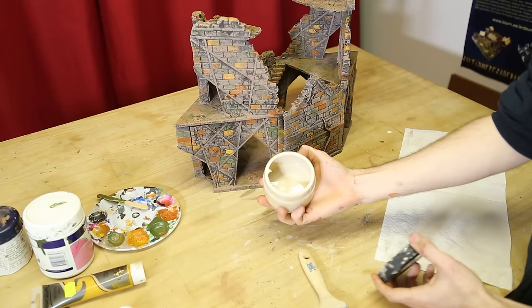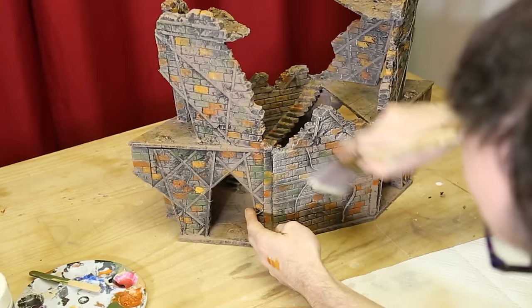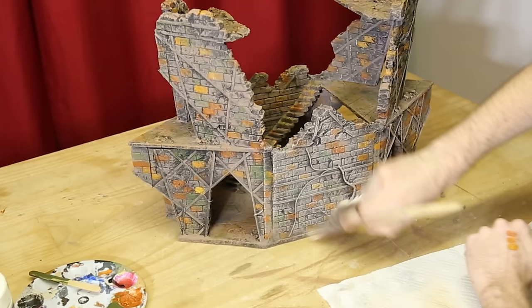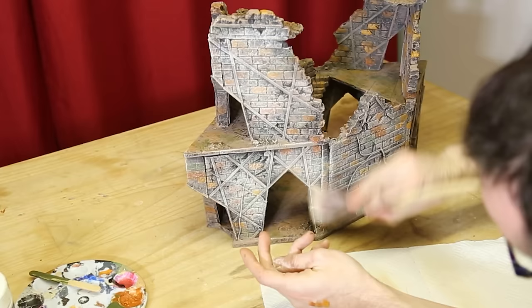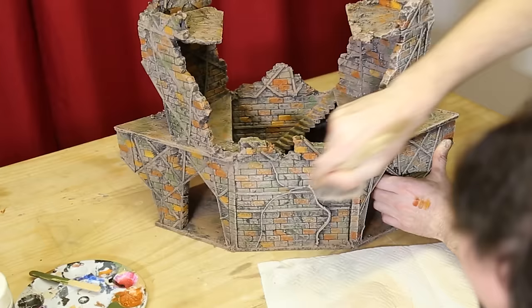Now that our stonework is bristling with all of these coloured undertones, it's time to blend them all together, and we're going to do that with a nice bright bone. This is a lovely blending agent — it's in the same tonal range, working in that space of browns and yellows and tans — so it's going to tie everything together. We're going to dry brush the entire model with this colour, picking out all of the raised detail and giving everything a lovely pop, with beautiful tonal graduation from the deeper rich coloured undertones up to the brighter highlights.